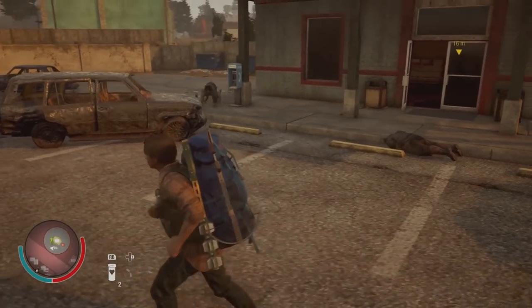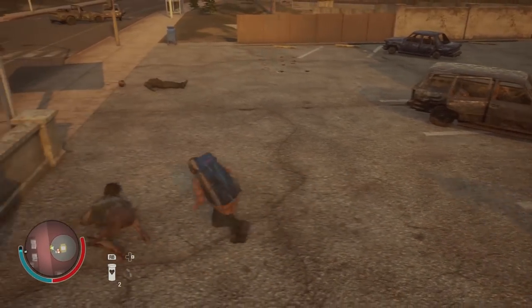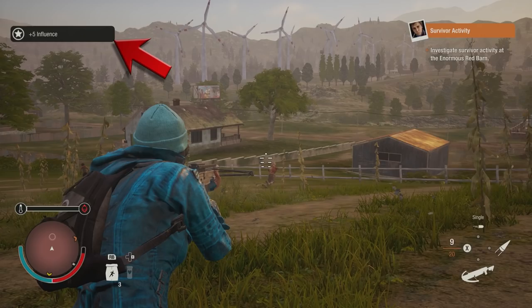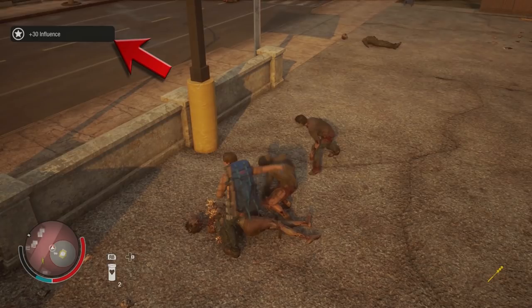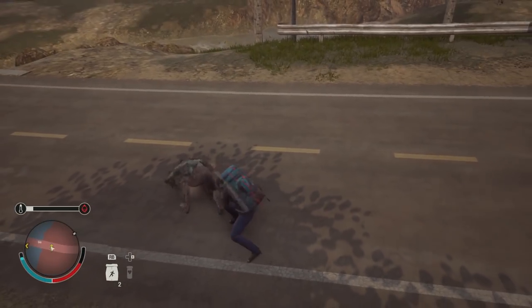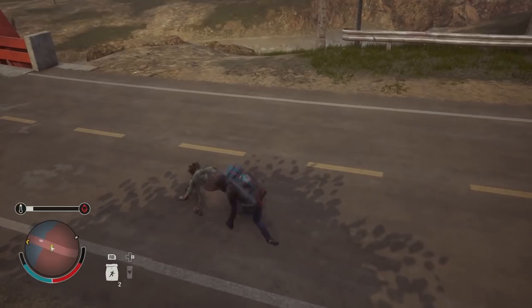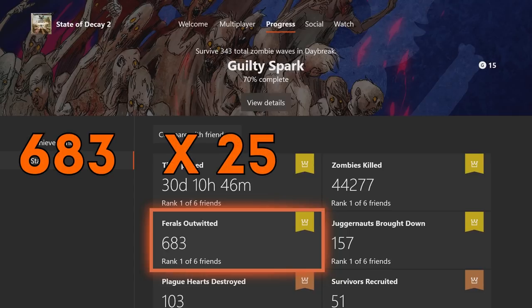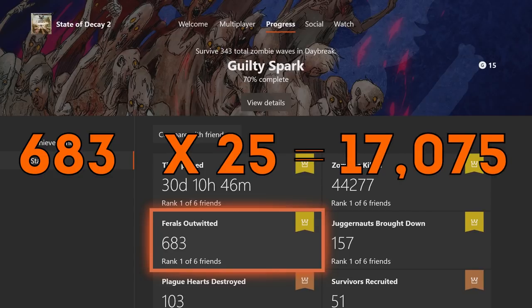I want you to kill all of the freak zombies that you encounter, unless you're in a huge hurry, because killing them adds up over time. Screamers are worth 5 influence, bloaters are worth 10 influence, ferals are worth 25 influence, and juggernauts are worth 50 influence. If you go to your stats and look at the amount of ferals you've killed — for example, I have 683 ferals slain — that's 683 times 25 influence, which gets us 17,075 total influence. So it might not seem like a big difference, but over the course of the game, oh yeah, big difference.